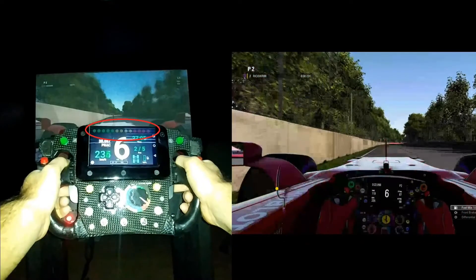Here you have the rev limiter indicator, the time differential from the leader and from your best lap time, the speed in kilometers or miles depending on your preference, and the gear you are currently in. Underneath the gear digit is the assist you are using. After that you have a PIT indicator, a DRS indicator, and how much time is left in the session. Then there's your current position — I am second out of five cars.